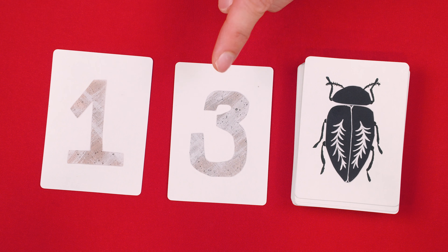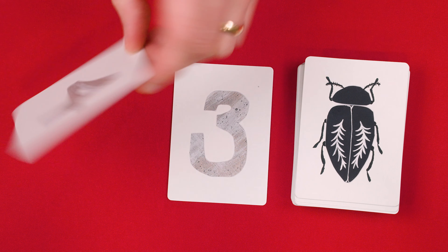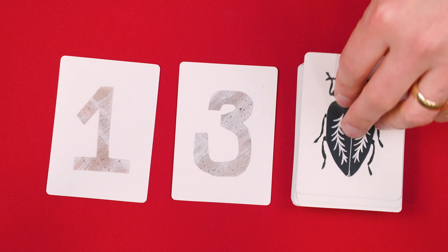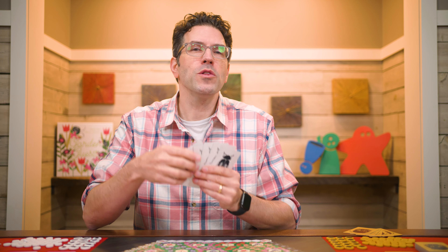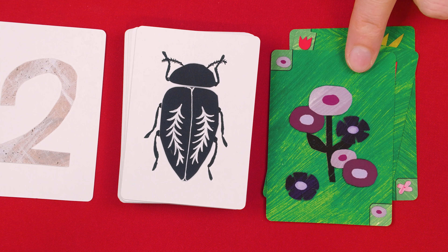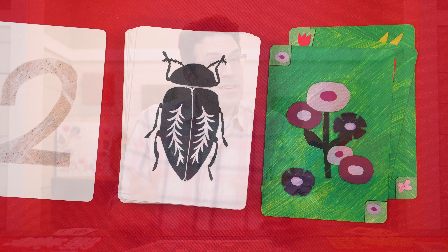It doesn't matter which teammate your collection cards might be sitting in front of — they're available to all players on a team. When taking this action, you pick one of them, draw that many cards from your flower deck, and then flip the chosen collection card over. One card has a one and a four side; the other has a three and a two side. So if you chose to use the three side, you'd collect three cards from the deck and flip it over, changing the options available next time. The cards you have in your hand must always be kept secret from other players, including your teammate. You can never have more than 15 cards in your hand. If you gain more, you must immediately discard back down into the shared discard pile. If the deck is empty, reshuffle the discard pile.